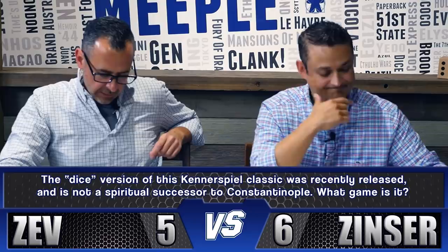Zev picks AEG. The question: the dice version of this Kennerspiel classic was recently released and is not a spiritual successor to Constantinople. What game is it? Zev immediately answers Istanbul — correct! Istanbul the Dice Game. Score back to six to six. Zev is tied.